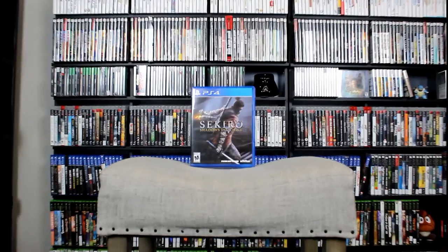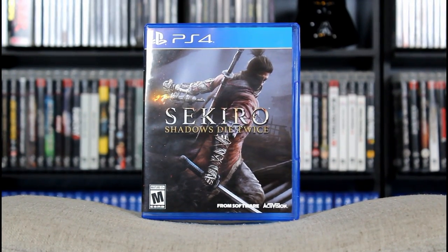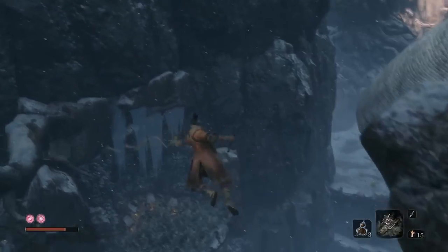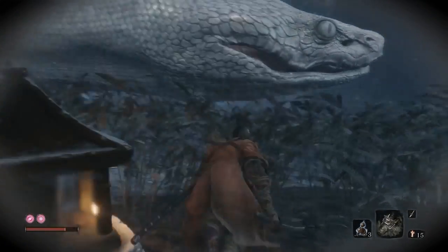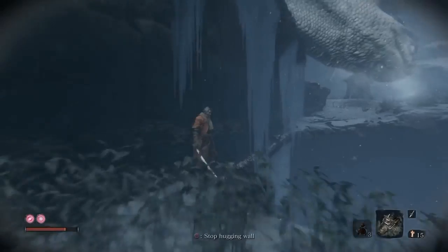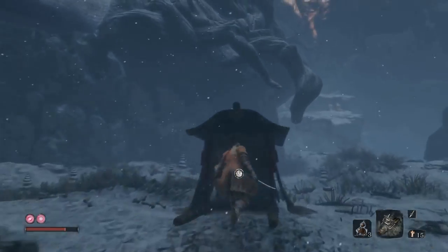Coming in at number 2 is a game that looks so good on its commercials that I immediately ran out and pre-ordered a copy, and that is Sekiro Shadows Die Twice for the PlayStation 4. Sekiro Shadows Die Twice is an action-adventure game developed by FromSoftware and published by Activision. It was released worldwide for Microsoft Windows, PS4 and Xbox One in 2019. The game follows a Sengoku period shinobi known as Wolf as he attempts to take revenge on a samurai clan who attacked him and kidnapped his lord. The game was developed by the same maker of the Souls series — Dark Souls 1, 2, 3, and Bloodborne.